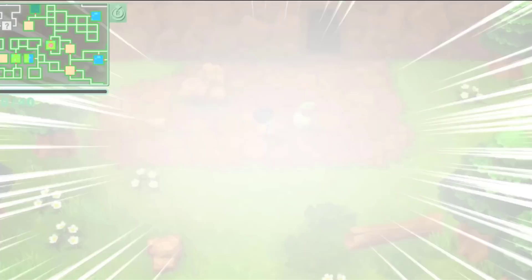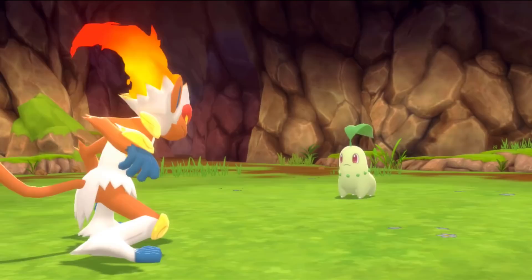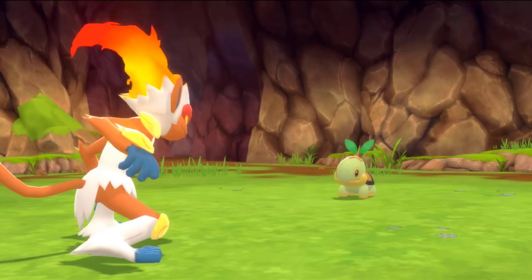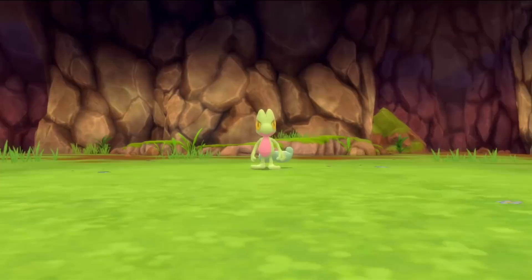Next up we'll find Chikorita. The grass starters actually took me quite a while — between Chikorita and Turtwig it was like a solid five minutes. But then I found Turtwig and Treecko in the same biome, because you can find multiple starters in one biome. With the fire starters I found all three in one biome, which is kind of amazing. As you can see, there is a Turtwig there. When I leave and re-enter, I find a Turtwig and a Treecko in the same biome. There is Treecko — that's the last of the grass starter Pokémon I needed to get.